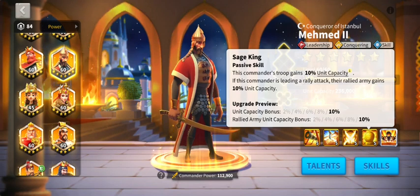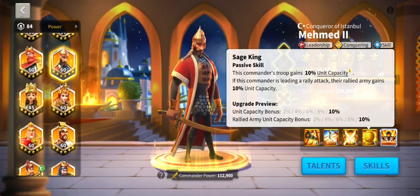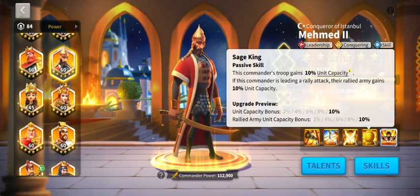This one's incredibly useful — the Sage King passive skill, which means it's not based on the rage bar. The commander's troops gain an extra 10 unit capacity. Legend has it with the mystery rock formula that you do more skill damage with more troops — obviously you do more damage with more troops, but you also do more skill damage as well.